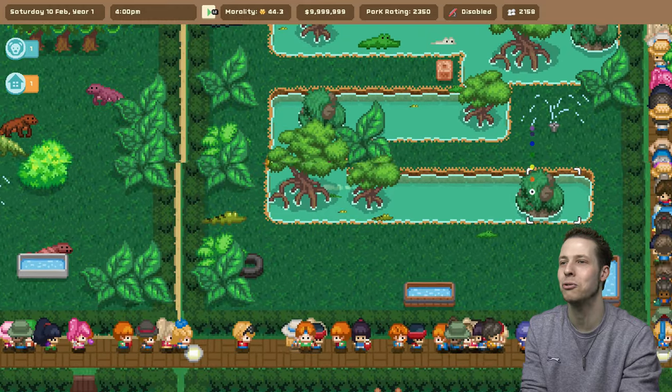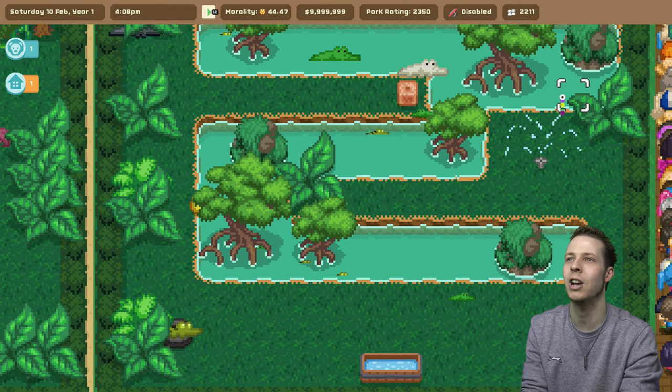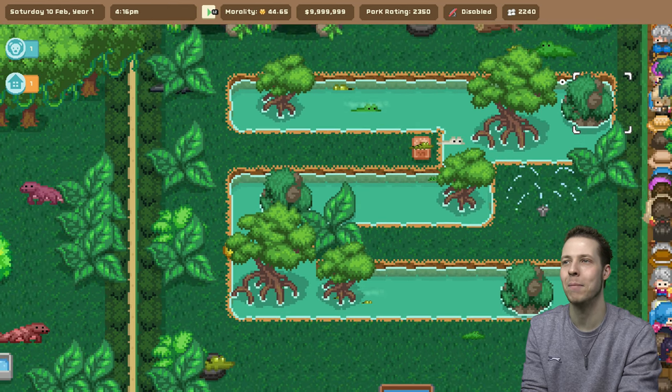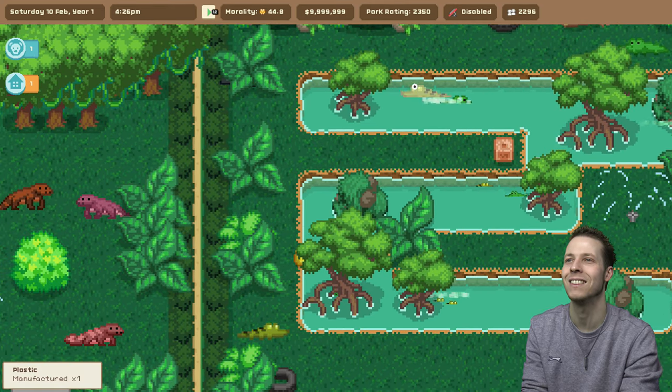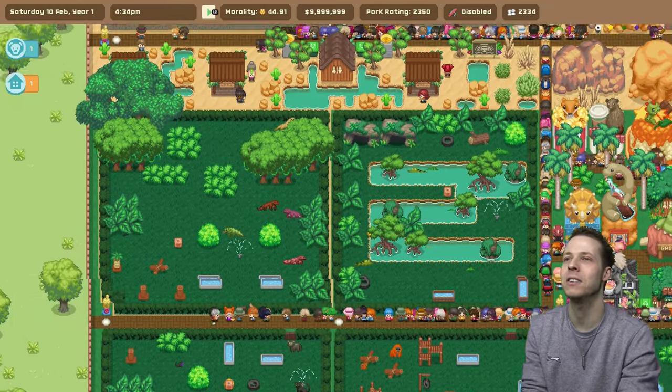The crocodile enclosure — they're getting crazy with babies, look at the amount of babies. They've been shagging like there's no tomorrow. Steve Irwin would be very happy with this enclosure. I like how they go underwater and you can just see the tops of their eyes. Lovely. That's the rainforest area.